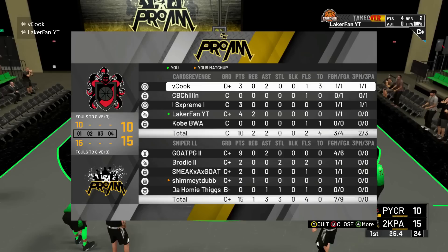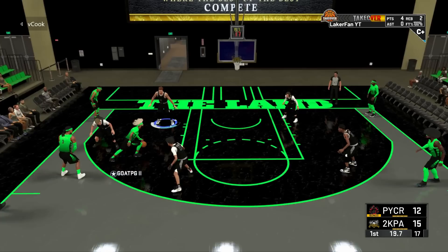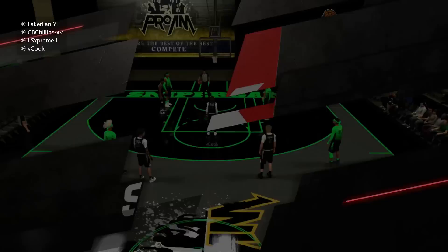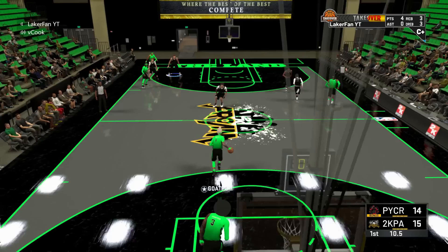Our game plan on offense — we're getting bailed out with free throws toward the end of this quarter. We only got four or five shots up this entire quarter, but they gave us like four possessions of free throws. To describe our offense: four-out-one-in pick and roll, me and Cook running screens. Sometimes we run Supreme on those wraps from wing to other wing, but this game it was just so complicated. We actually did that in the game after this.